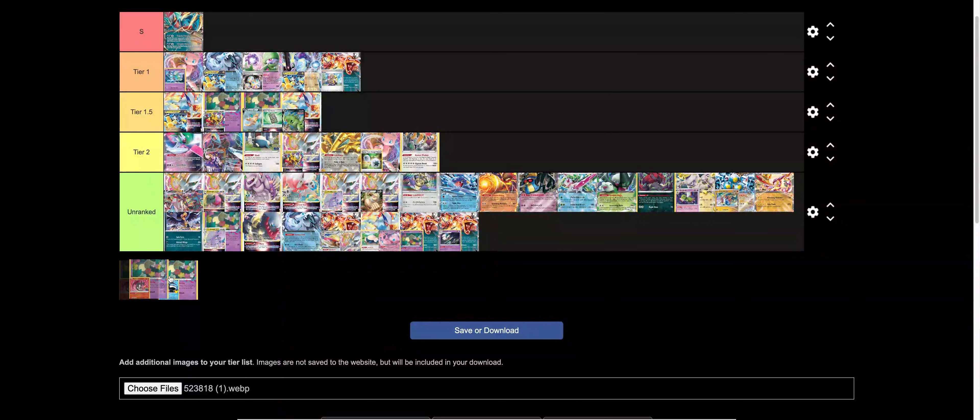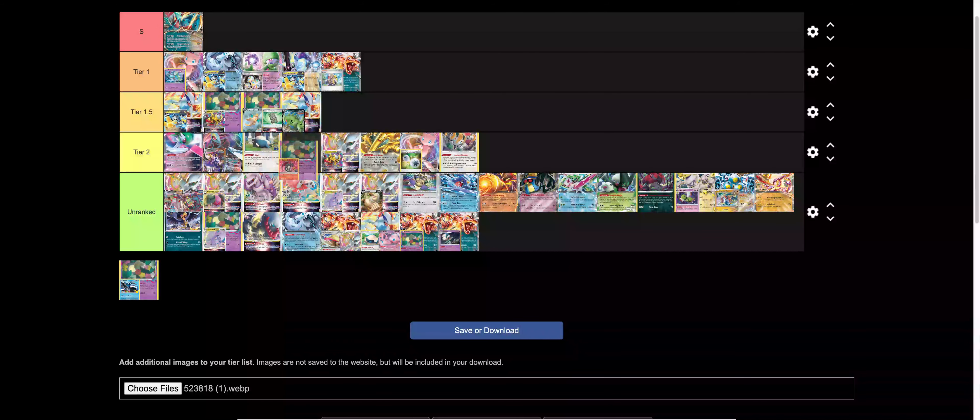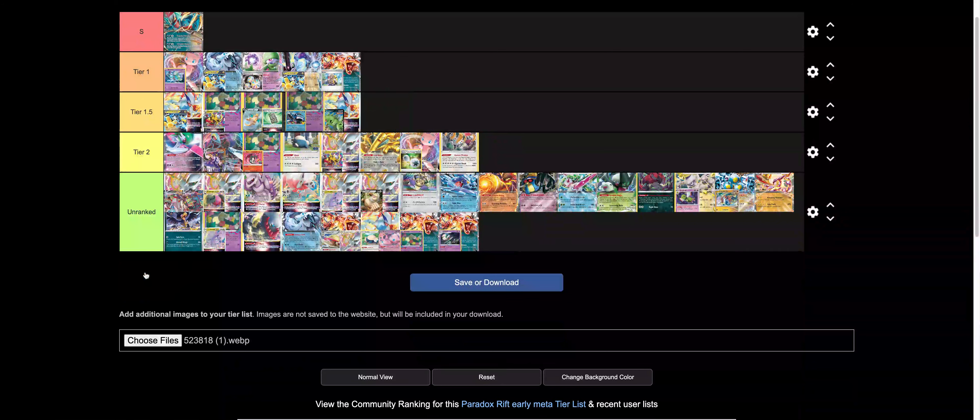Kyogre and Charizard — I'm gonna be honest, I don't really see much reason to play Sablezhar right now. I think this deck just scoops to anything with Iron Hands, and there's a bunch of decks at the top with Iron Hands in them. I just don't think you can beat Iron Hands, which is a big problem, so it's probably just tier two. Kyogre is kind of the same thing, just Kyogre — we'll just put it a little bit below the other one.